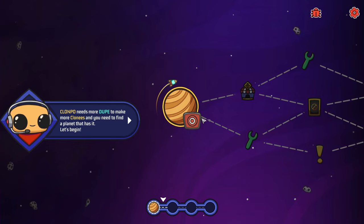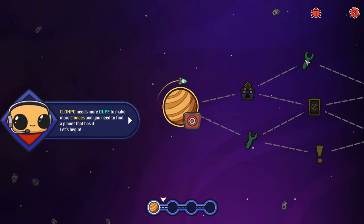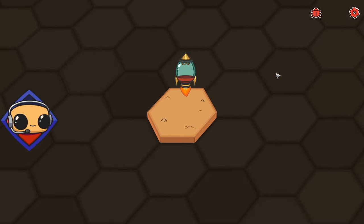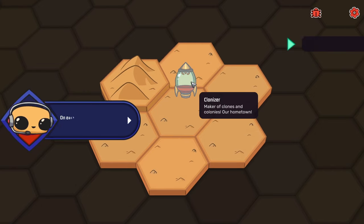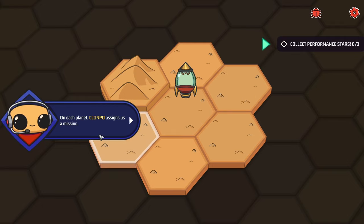We're pootling around the planet in our spaceship. We have a little galactic map where we can work through and choose where we go. We click on the planet and land — lots of hexes. Down comes our little ship, and that's the Clonizer itself, maker of clones and colonies, our hometown. On each planet, Clonpo assigns us a mission. Our current mission is to collect performance stars — nought out of three. We can see where they are: little stars just bobbing up and down.